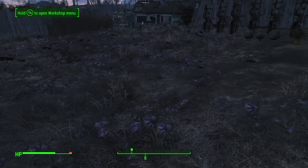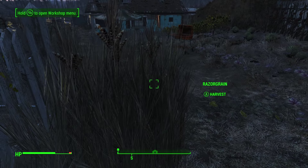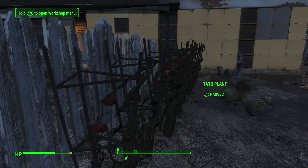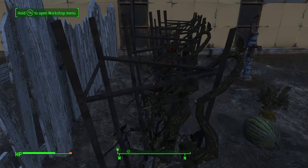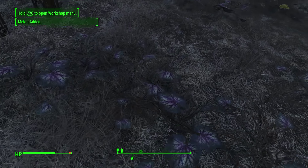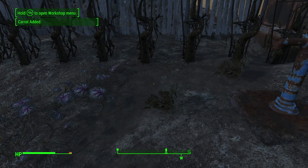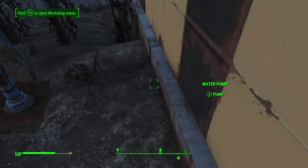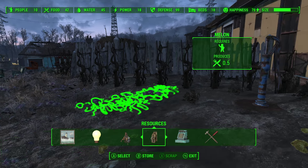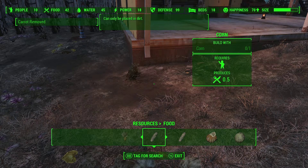I've been putting down more and more resources every time they manage to grow something — razor grain, gourds, melons. I've actually stopped planting some things; I've picked them all up and have about 60 in storage. I don't need any more of those. There are only a few recipes I'm interested in using them for, and they require carrots as a component. I've just now started growing some carrots, so let me put one down.